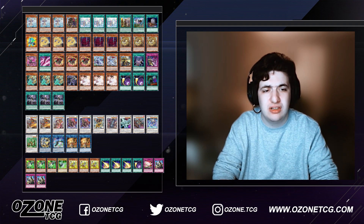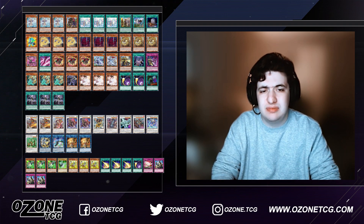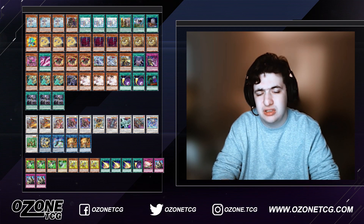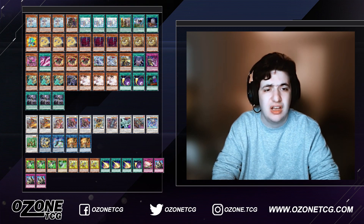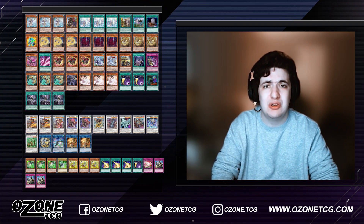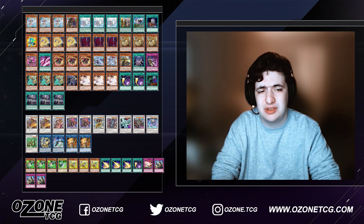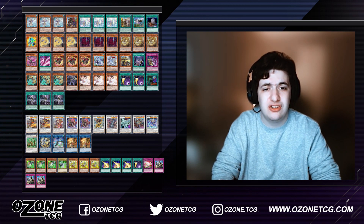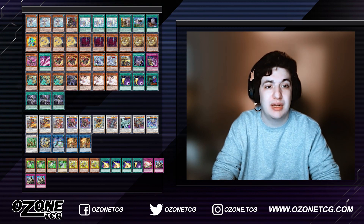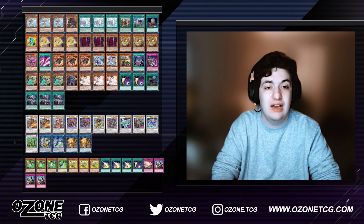He's playing straight threes: three Ashuna, three Vishuddha, and three Adhara. Ashuna just summons a Tenyi monster from the deck. Vishuddha provides disruption by bouncing a card the opponent controls during your turn if you control non-effect monsters — that counts your Adventure tokens too. You can use Vishuddha's effect even from the hand, and you don't have to have a Tenyi monster on field; you just need a non-effect monster, and all tokens are non-effect monsters.